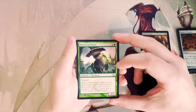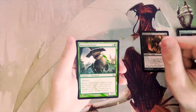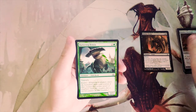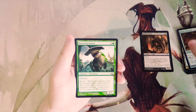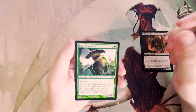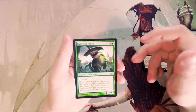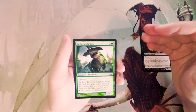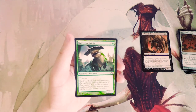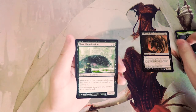Battering Krasis — two and a green for a 2/1 with trample and evolve. Evolve is a very good mechanic: whenever a creature enters the battlefield under your control with greater power or toughness than this creature, you put a +1/+1 counter on it. This combos well with that fight effect we saw earlier. I like the card, but because it only has one toughness it's easy to trigger evolve. I still think I'd rather have the Drake, preferring flying over trample.